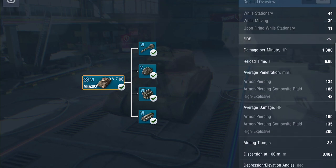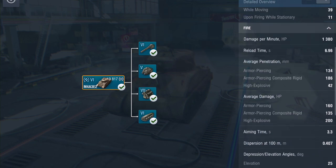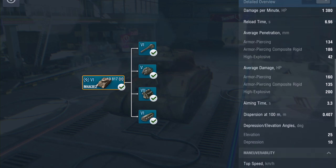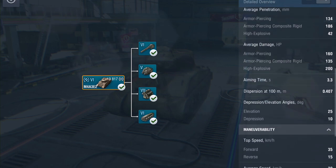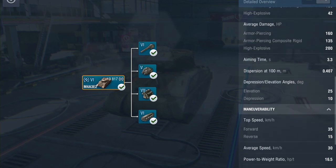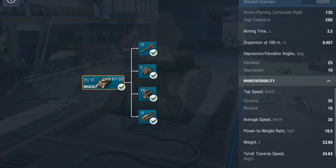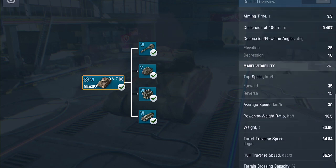DPM: 1380. Reload time just shy of seven seconds. Penetration on AP is 134, APCR is 186. Average damage output: 160 on AP, 135 on APCR, and 200 on HE. Aim time is just over three seconds. Gun depression is a whopping 10 degrees and 25 on elevation. Top speed: 35 forward, 15 backwards, with an average of 30. It's relatively heavy at almost 34 tons.